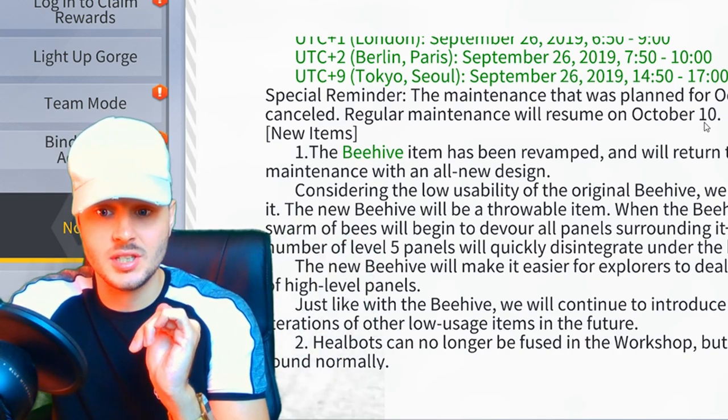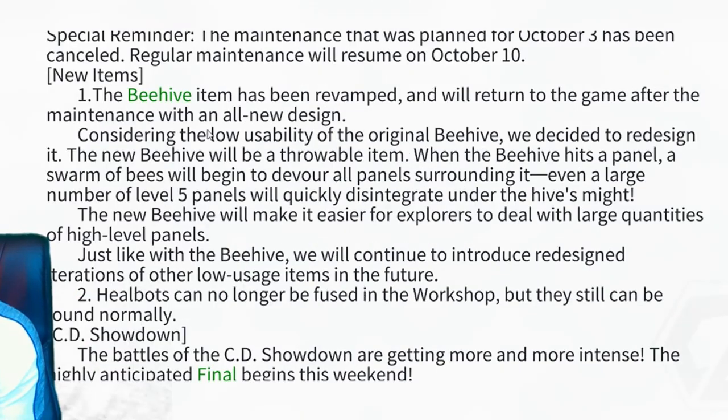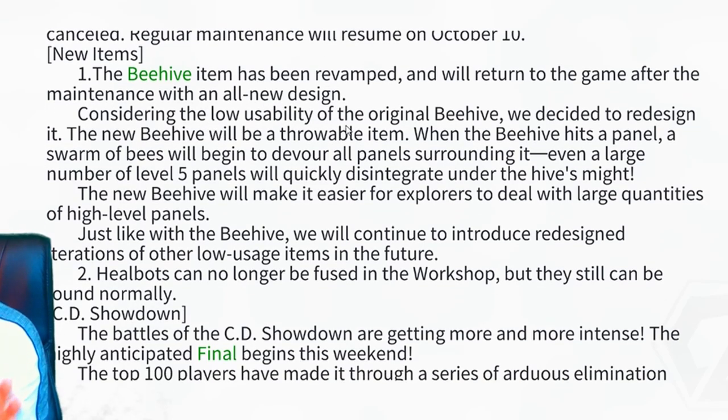This is going to be the last update this Thursday for two weeks. Number one: the beehive item has been revamped. The beehive trap will return to the game after maintenance with an all new design. Considering the low usability of the original beehive, they decided to redesign it. The new beehive will be a throwable item. When it hits a panel, a swarm of bees will devour all the panels around it — even a large number of level five panels will quickly disintegrate under the hive's might.